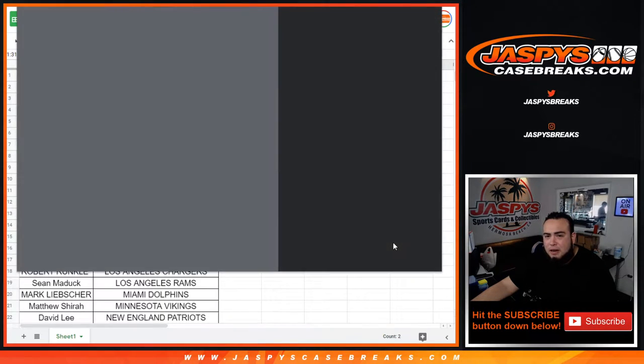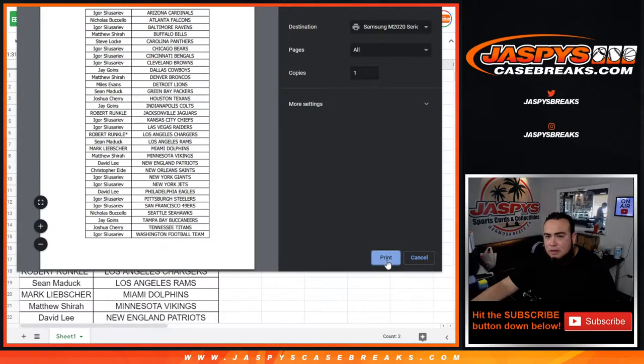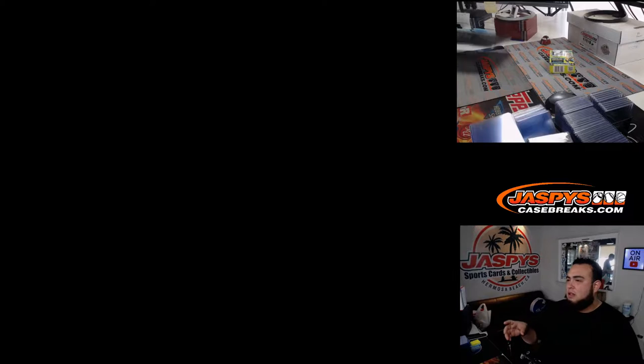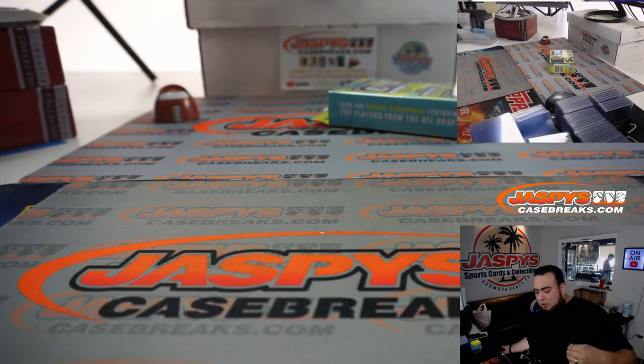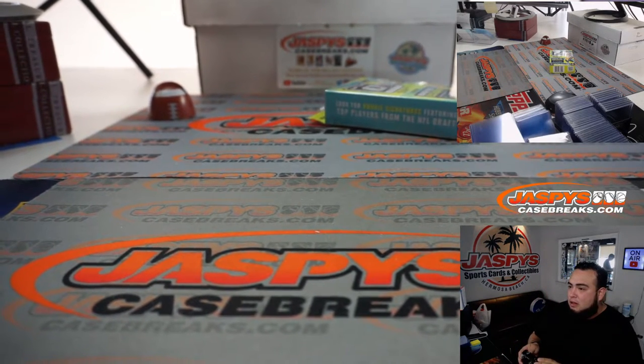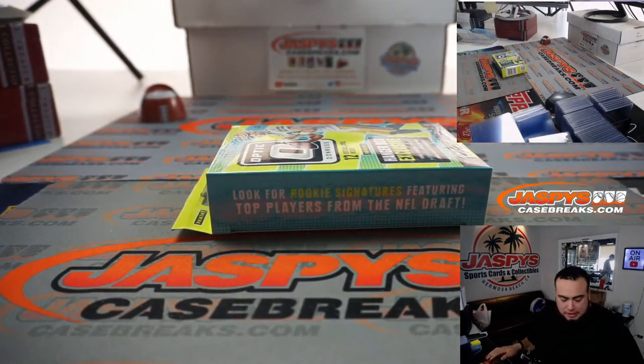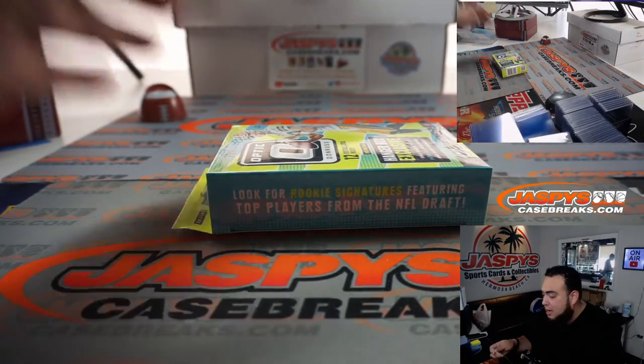Now we're going to quickly do the one-box hanger break, and then we'll come back and see who wins spots in the big break. You have one more way to win and pay a fraction of the price — number 19 is up on the website, and that one will actually sell out the break.